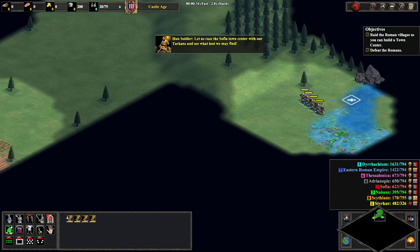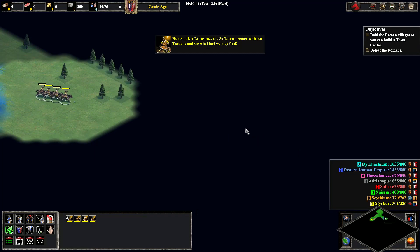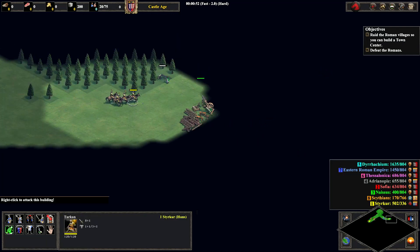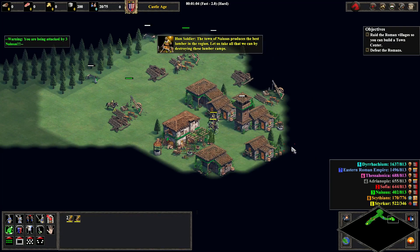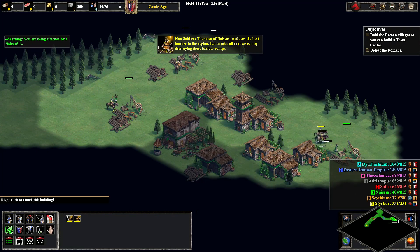But we also have to create our own town center as well. So right now I'm splitting off four Tarkins and heading up to the north here, and I'm going to raid this green base. And that's going to give me the lumber that I need to make the town center. And then while I work on that, I'll be using my other army to acquire the villagers that I need.